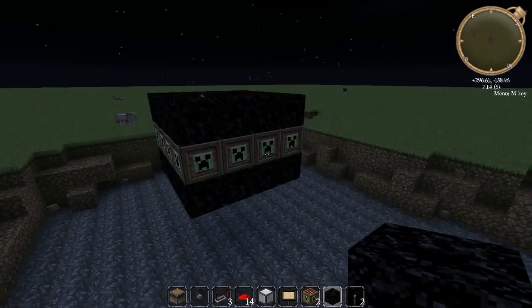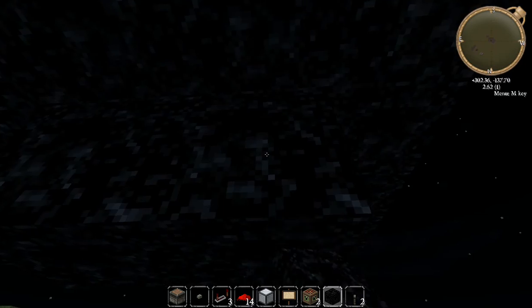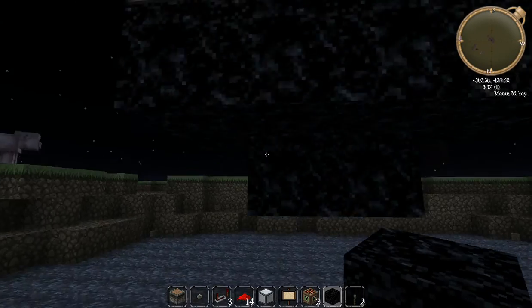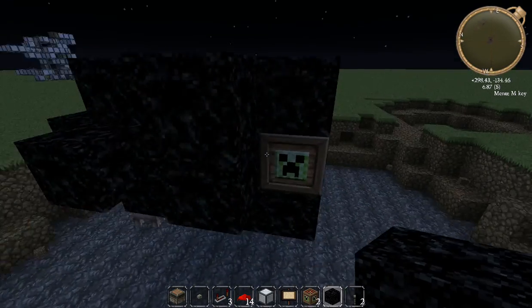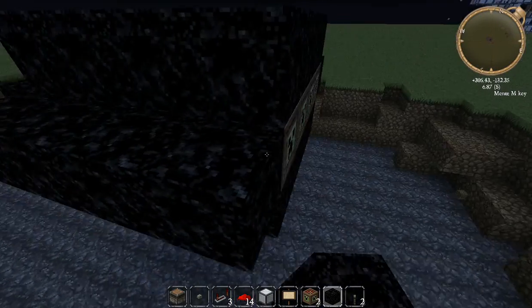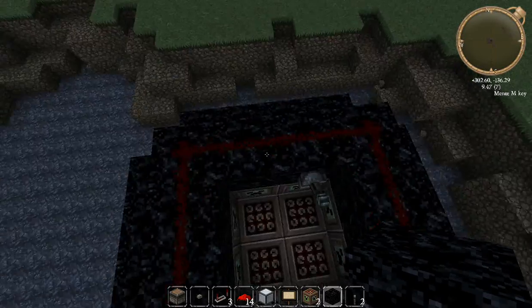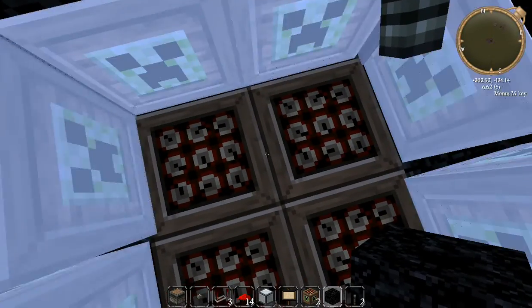So it's just a ring of obsidian, two rings of obsidian, and then you block up the bottom so they can't fall. Block up the sides so they can't fall. Put redstone around the top and one lever and enjoy your ride.